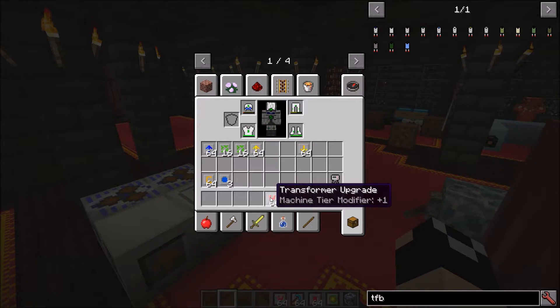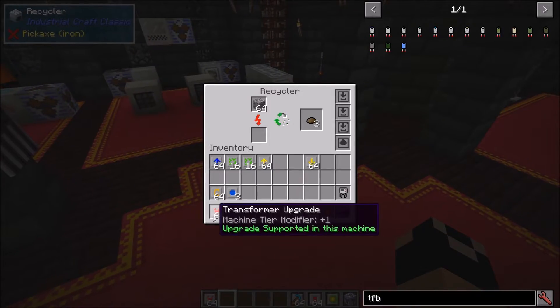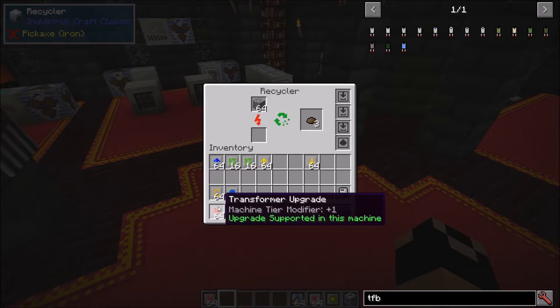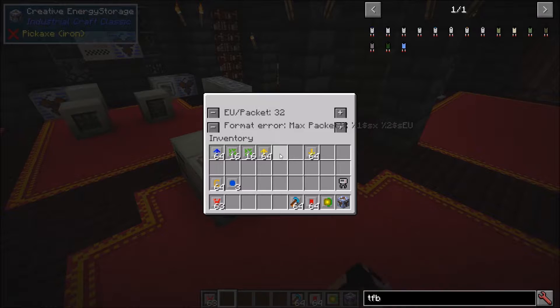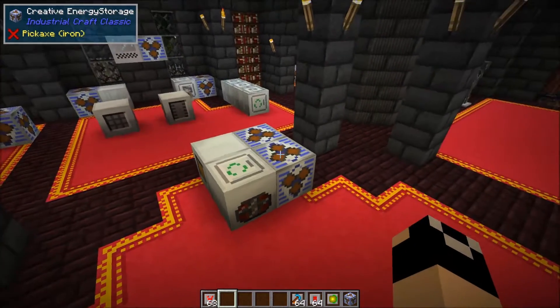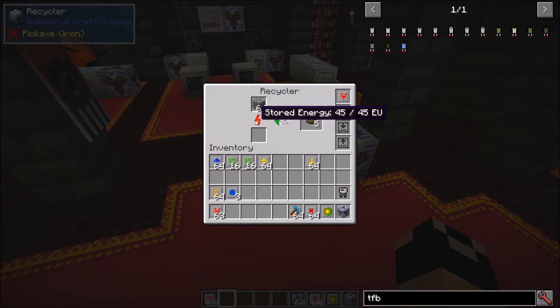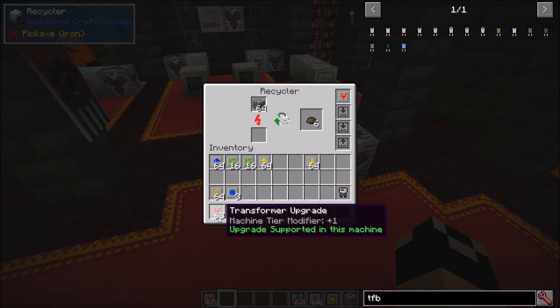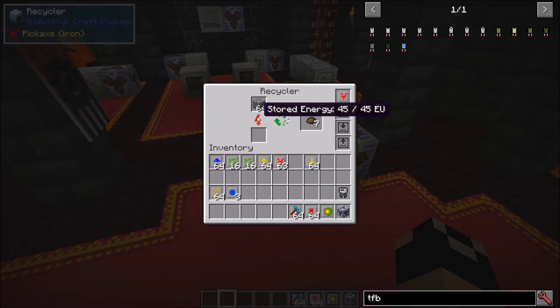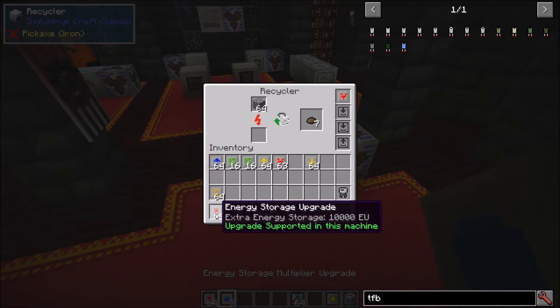The transformer upgrade allows a machine to accept higher-tier power. For example, the recycler is an LV machine. Throwing in a transformer raises the max input to 128 EU and makes it input tier two, so you can pump more power in. The transformer by itself doesn't speed up your machine, but it prevents machines from being blown up by higher-tier power and enables more overclockers when combined with energy storage modules.